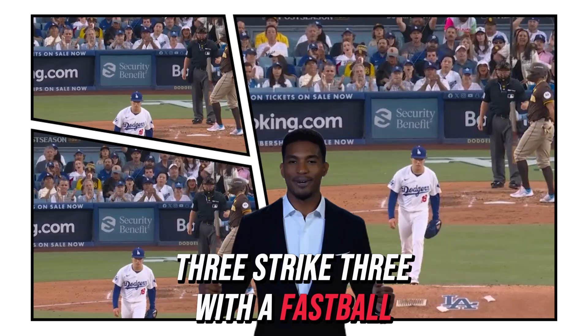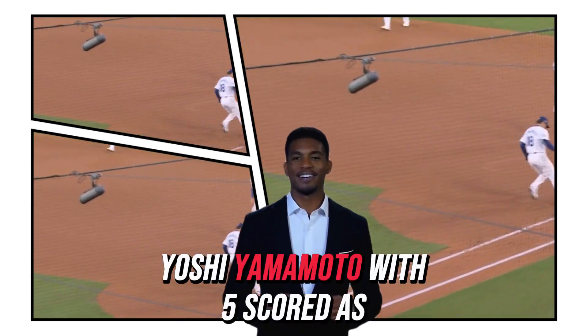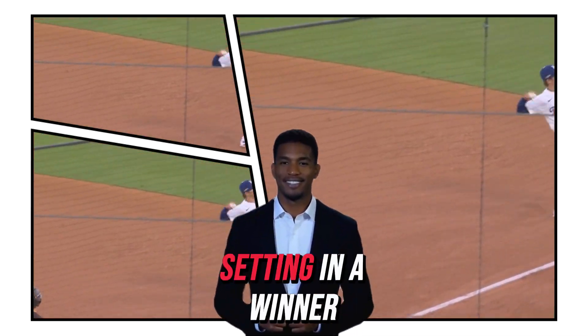Strike three with a fastball at 98 to the knees for the first out of the fifth. Pulls on the right side — Freddie Freeman. Yoshi Yamamoto with five scoreless innings and the winner.